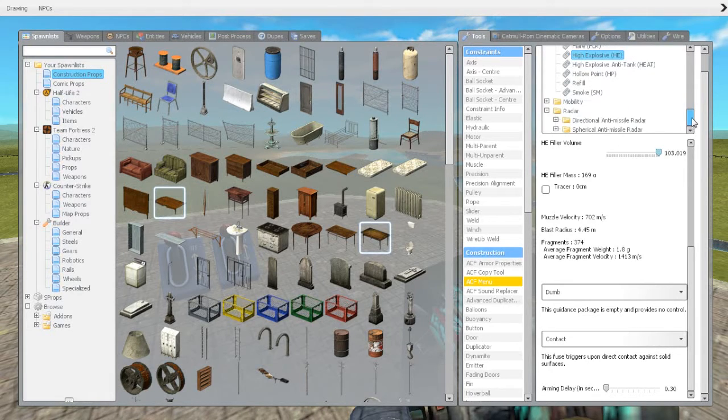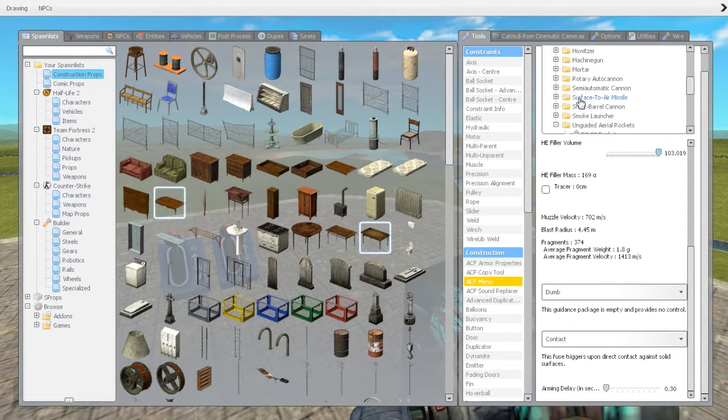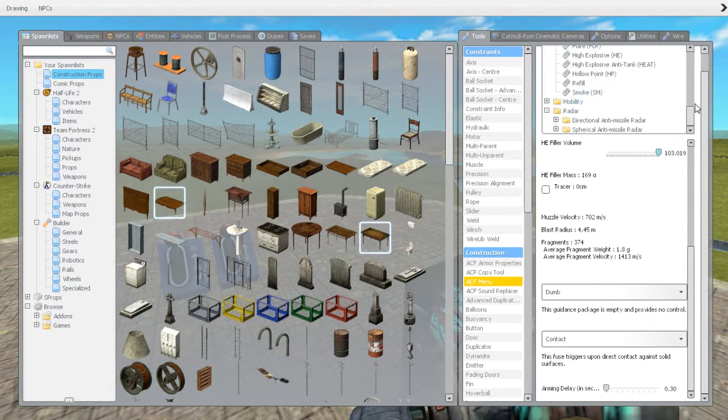Let's move on to the guided stuff. In the guided category we have air-to-air missiles, air-to-surface missiles, and guided bomb units — basically the Paveway bomb. It's the only Paveway bomb available. Air-to-surface missiles and air-to-air missiles are in here as well, with different missiles in each category.